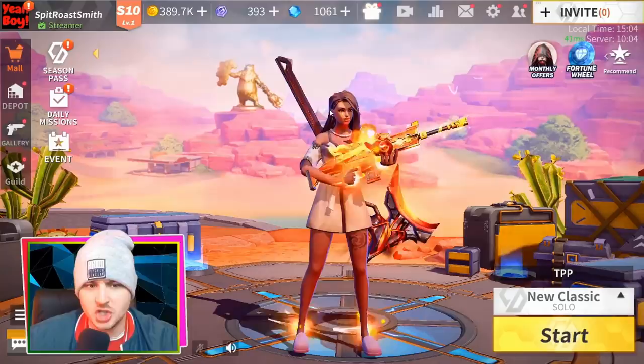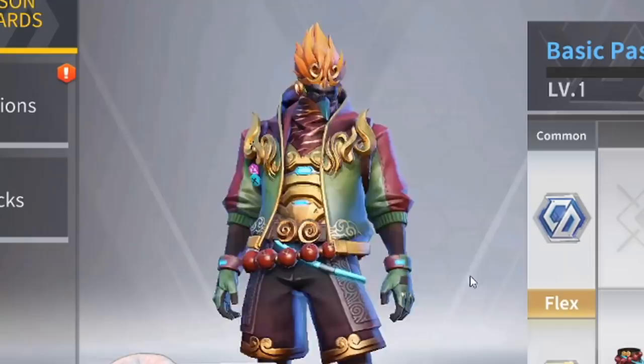So, season pass — let's start with that. We've got a new season pass with a couple of new skins. False Gods, if it loads. Okay, that looks like some weird Dragon Ball Z character slash birds. Pretty weird.